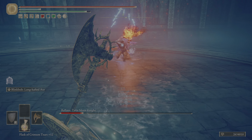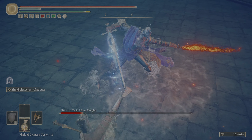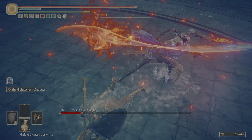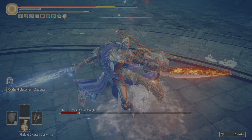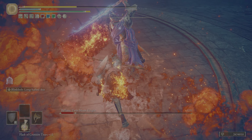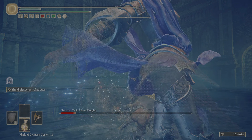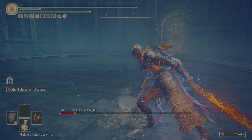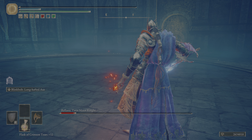That is one of my least favorite things — enemies with projectiles that are separate from their AI. I'm dead. I panic rolled. I shouldn't have. Needless to say, I think I could handle her. I'll give her one more attempt, because that was a kind of lackluster way to go down.